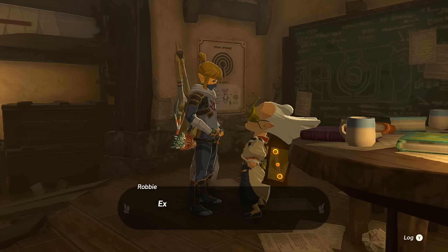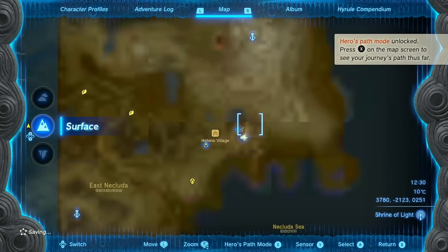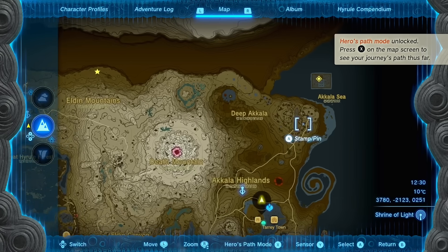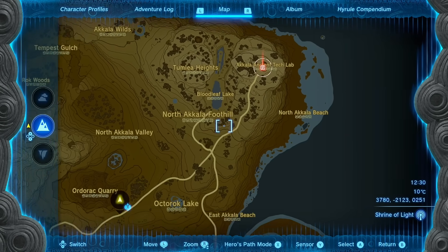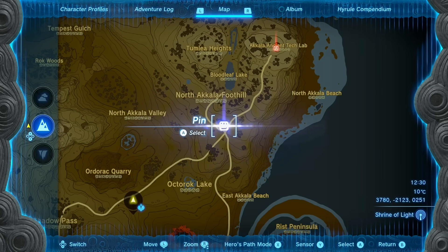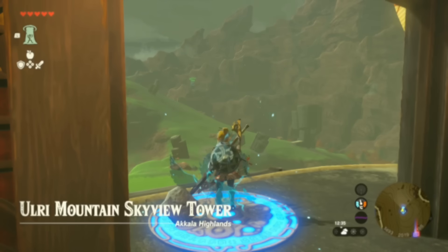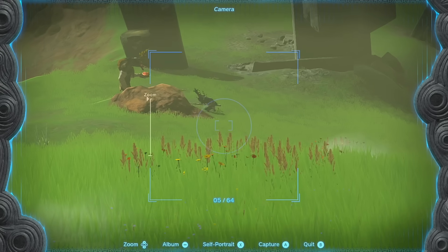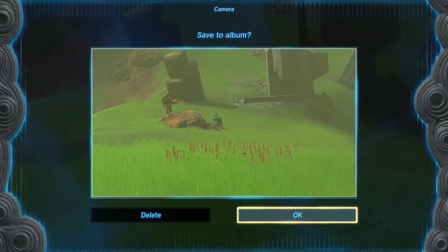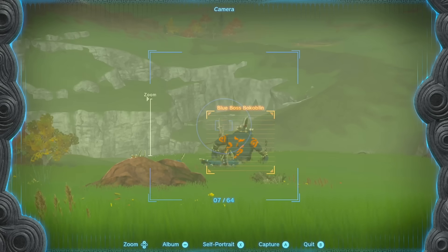Sensor Plus is unlocked by registering at least five types of monsters in your compendium. The good news is that on your way to the Akkala Tech Lab, you'll probably come across five monsters easily. Leaving from the Eldin Mountain Skyview Tower, there's already a Black Moblin and a Blue Bokoblin to photograph. Along the way I also spotted a wolf, a Blue Boss Bokoblin, and marked down a nearby shrine.